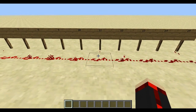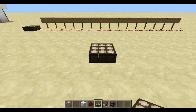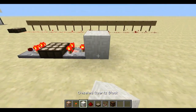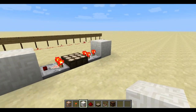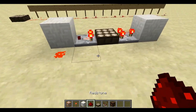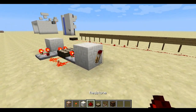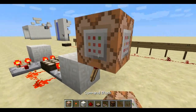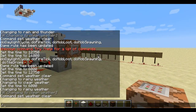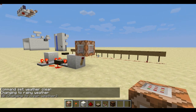Now I'm going to show you how to make it. So let's build this thing. Daylight sensor, comparator, comparator — that one on subtraction — block, block. Okay, so everything's pretty similar up to here. Here's where it changes. Dust, dust, dust, comparator, torch, command block — weather clear. And that's it for that. Weather rain, clear weather.